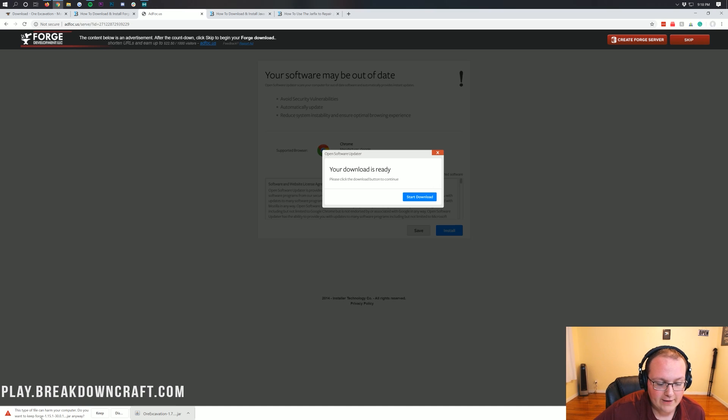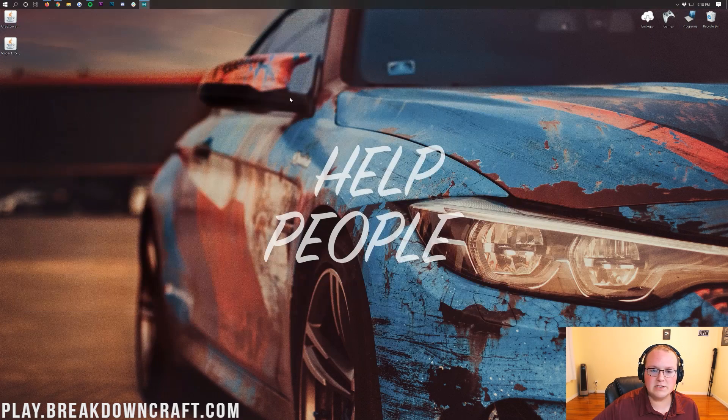It should ask you to save the file, and it should say Forge in the title — if it does, go ahead and keep it. On Mozilla Firefox it will open in the center of your screen; save the file as long as it says Forge in the title. Now minimize the browser, and on your desktop you'll have Forge and Ore Excavation, also known as Vein Miner.